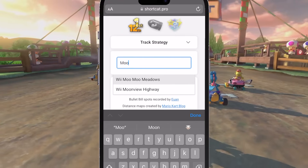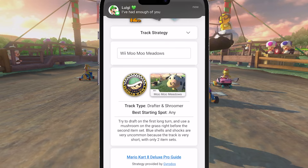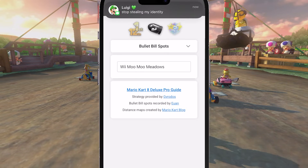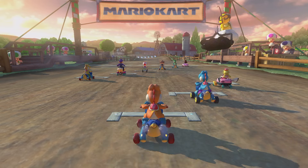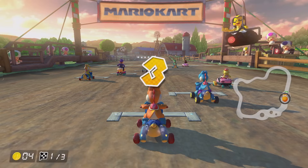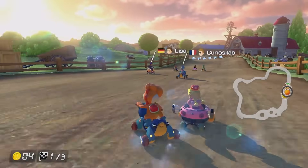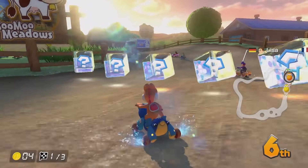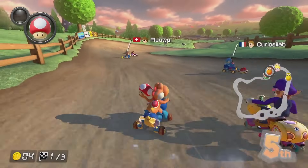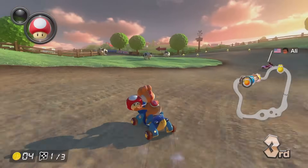Moo Moo Meadows, here we go. The strategy: try to draft on the first long turn and use a mushroom on the grass right before the second item set. Easily done, and it looks like there's no bullet bill shortcuts added yet. We're in a good starting place. If we get a mushroom from the first item set, we can follow the guide and do the mushroom cut. No one's really taking the inside line so I can't get a draft, but we do get a mushroom.